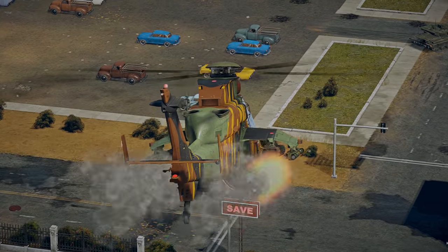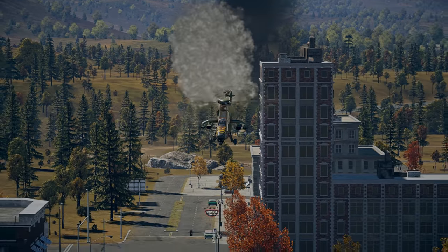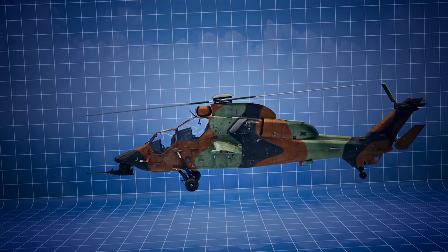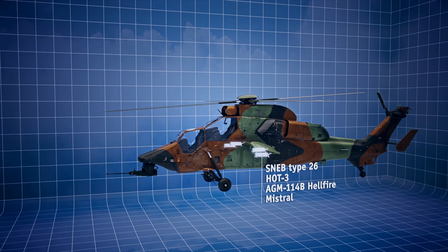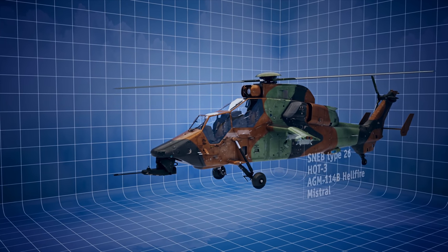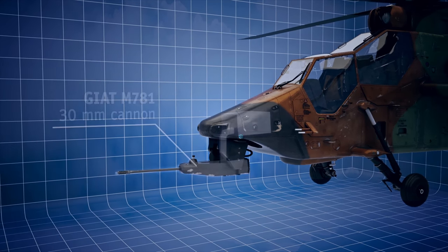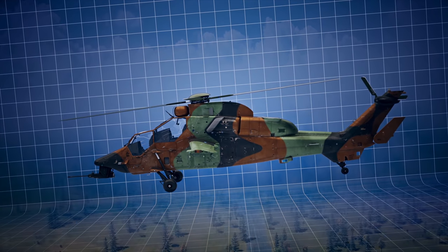Another interesting newcomer is the Eurocopter Tiger, which came to being through a joint Franco-German development project. It's a modern attack helicopter with access to a wide variety of air-to-surface and air-to-air missiles. It's outfitted with bleeding-edge avionics and armed with a quick-firing 30 mm cannon. With its excellent maneuverability and very lean profile, it's not an easy target to take down.